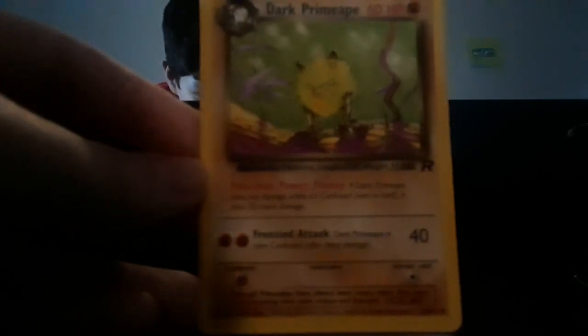It requires two Fighting energies. Weakness is Psychic energy, there is no resistance, and retreat cost is Double Colorless. Information: although primates have always been mean, lately they seem to be becoming even more vicious and frenzied. Level 23, number 57, illustrated by Mitsuhiro Arita. Copyright 2000 Wizards, by Nintendo, Creatures, Game Freak. It is 43 of 82 and is an uncommon card.